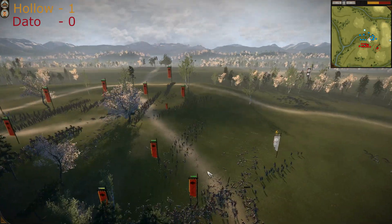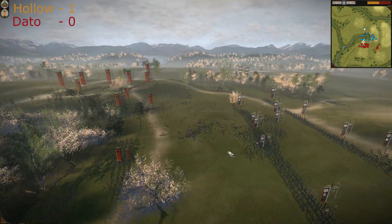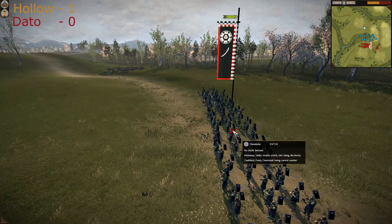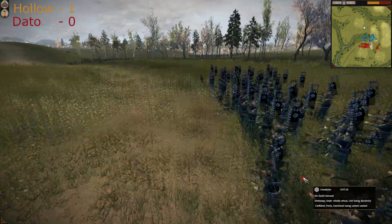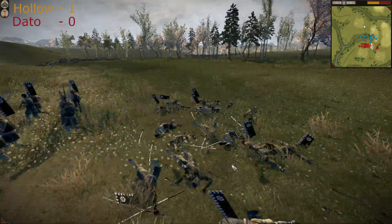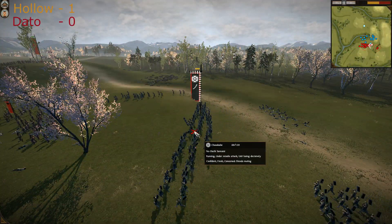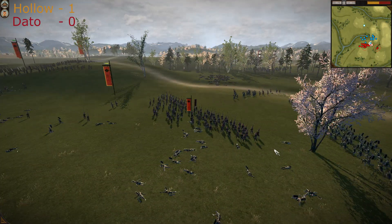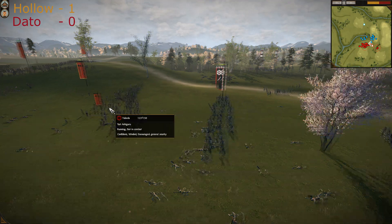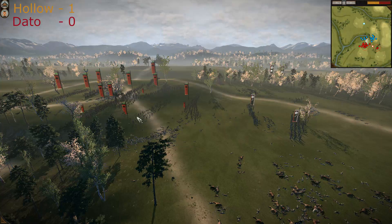Bowmen are trying to kill the Nodachi Samurais and succeeding — look, from 120 they are down to only 85 or 86. Yari Ashigarus are retreating back and giving room for these devastating archers.